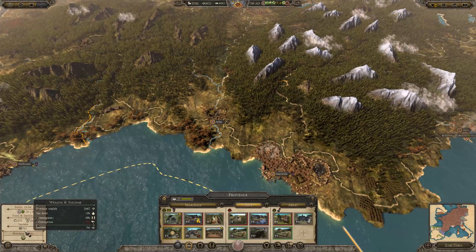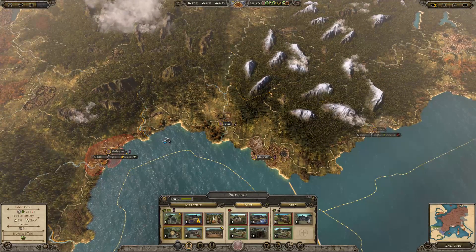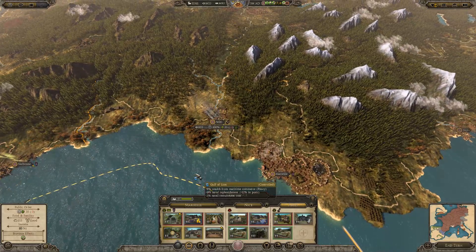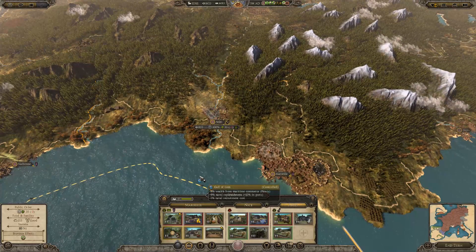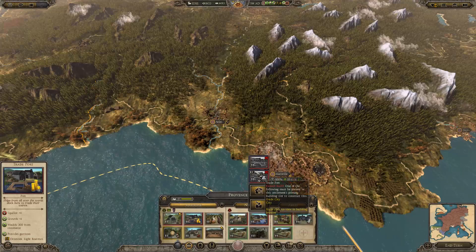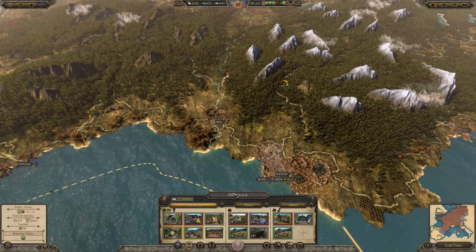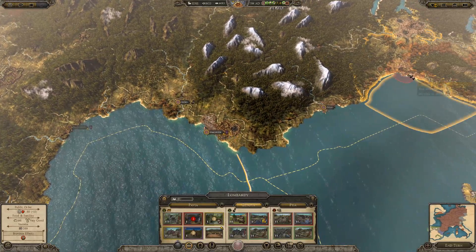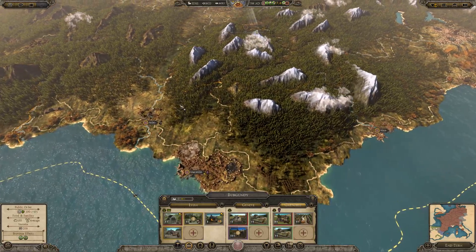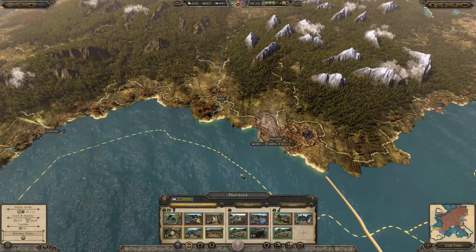It's actually one of our richest regions. We don't need to build a hospice here because the neighbouring region is focusing on that. If I converted this to a trade port there'd be an extra four squalor — I'm not sure. Let's have a look at its corruption values: 77% and we're still getting decent money.